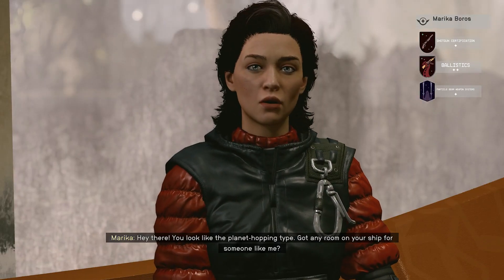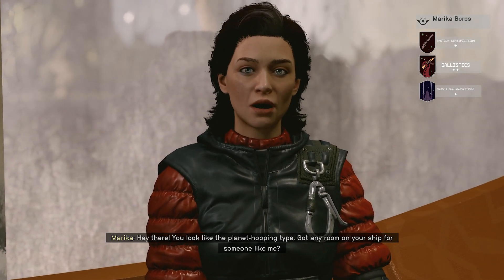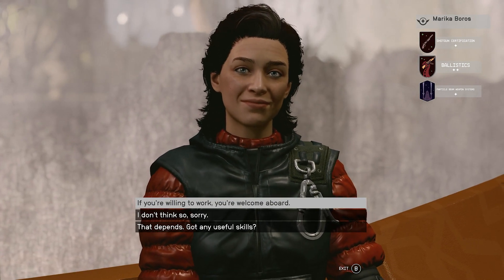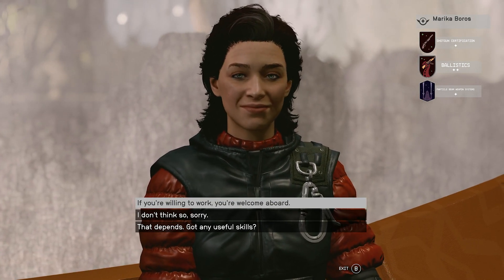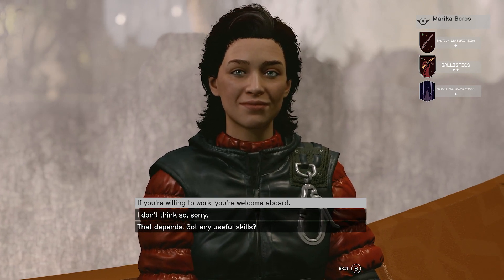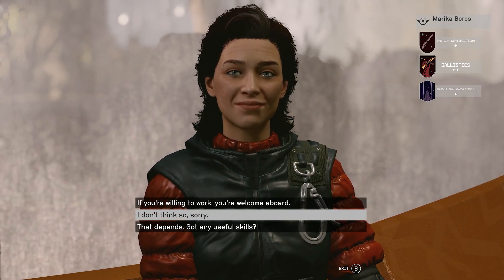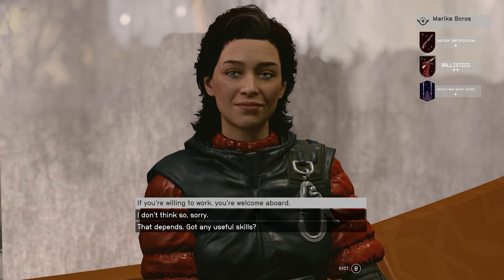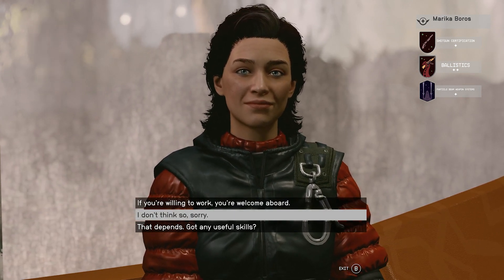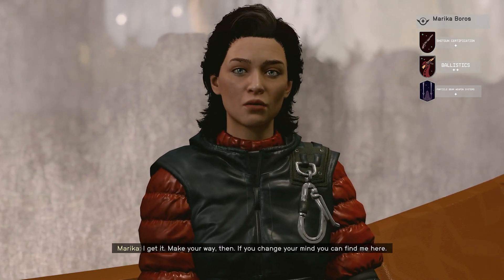Marika Bort says: 'Hey there, you look like the planet-hopping type. Got any room on your ship for someone like me?' She has Ballistics, Shotgun Certification, and Particle Beam Weapon Systems. 'Hire her!' — 'Yes, if you're willing to work, you're welcome aboard because I can see your skills already, Marika.' — 'I don't think so, sorry, I can't.' — 'Make your way then. If you change your mind, you can find me here.'